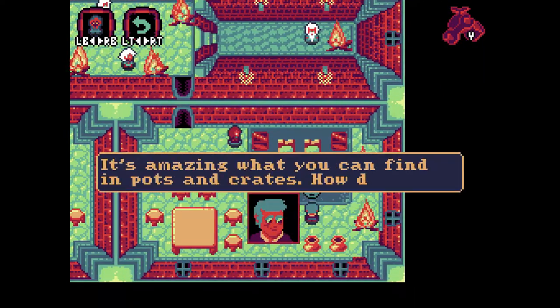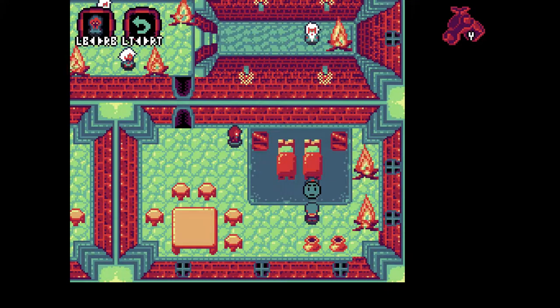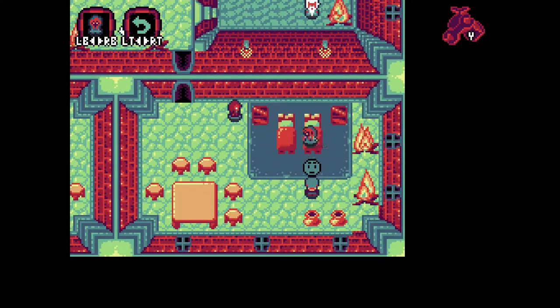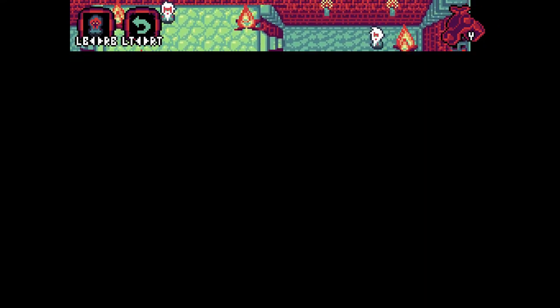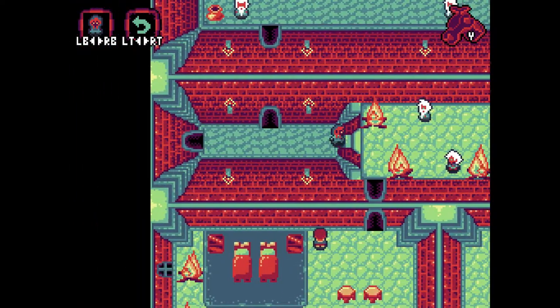You have to question how wise these men really are if they arbitrarily exclude women from their convention. That's true. What year is this? It's amazing what you can find in pots and crates. People put pots and crates there for a reason. We found a small potion — there's no real reason to steal from all these people. And why is there random fire pits everywhere? It's kind of odd.